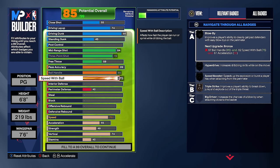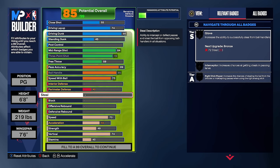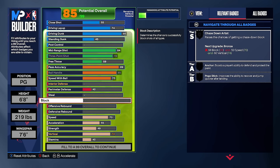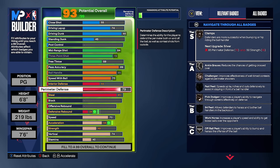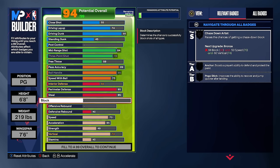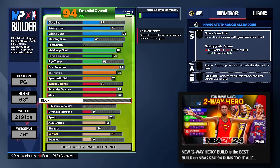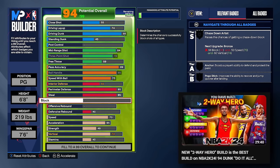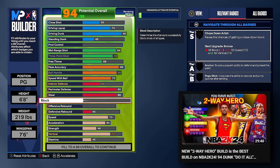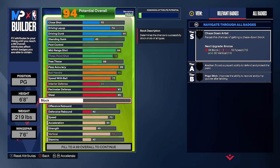You might think there's no way this build defends well with all those offense stats — but it does. 85 perimeter defense gives silver clamps and silver challenger. 85 steal gives silver glove, silver interceptor, and silver right stick ripper. There's no block on this build — it's just too expensive — but this is the best version of the 6'8 two-way hero for passing and offense.